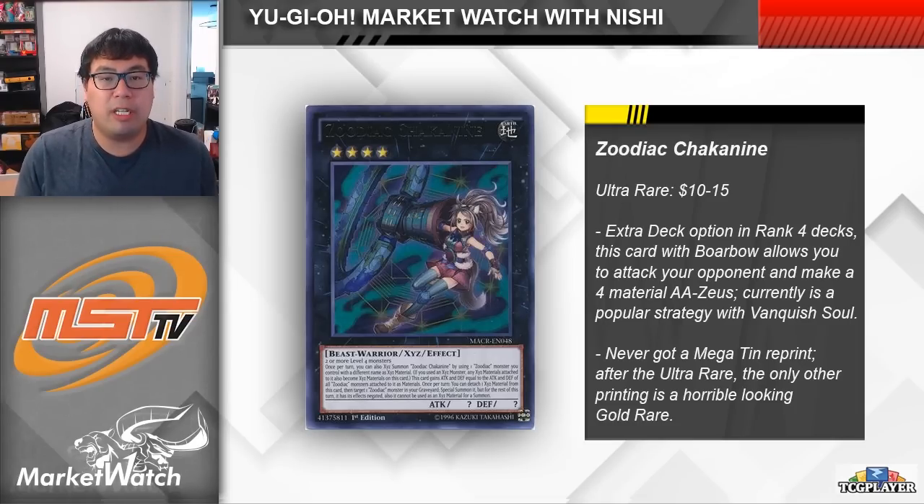This is something Vanquish Soul has been doing for a while, but rank 4s are relatively common, so if you had extra deck space you could possibly run this in almost anything. You do have an alternative in Heartland Draco, but Heartland Draco has to activate to attack directly so it's vulnerable to something like Ghost Ogre, and with that you'd only get two materials underneath Zeus. Being able to blow up the board twice is better than just once.